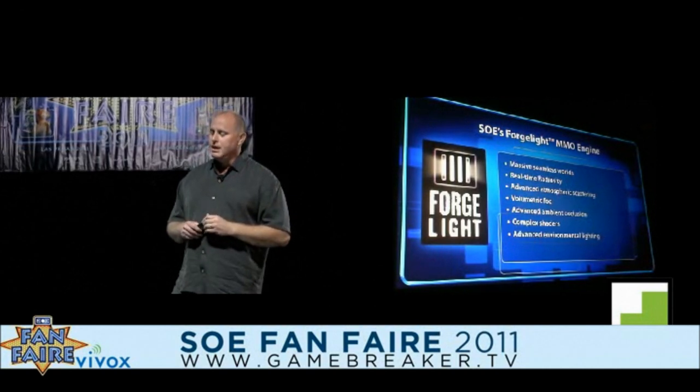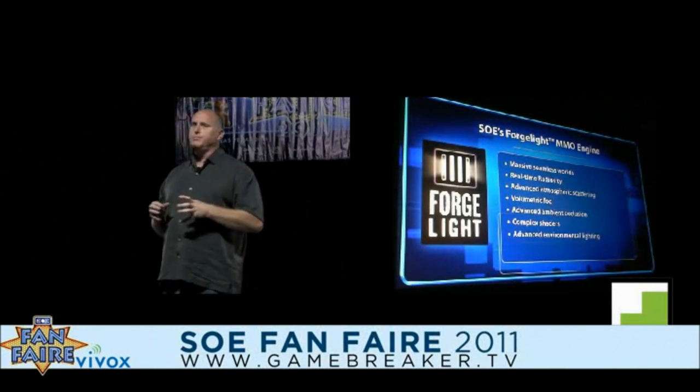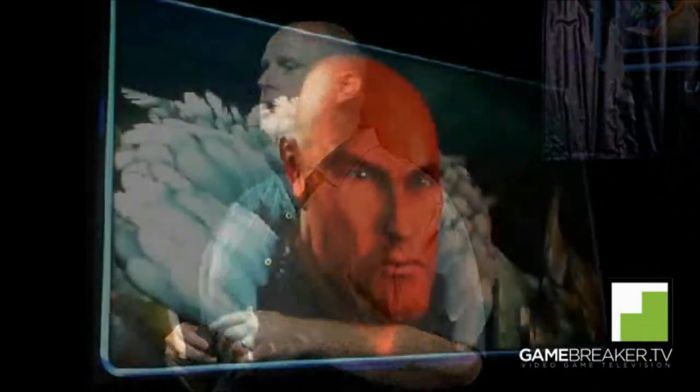Advanced environmental lighting — we've spent a lot of time in this engine building really deep gameplay-enhancing features. Advanced environmental lighting means that when you cast that fireball, it's going to be a fireball and you're going to see it from miles away. We've also built in a real-time physics system. Think about a physics system built into every single aspect of your gameplay. We partnered with NVIDIA and their amazing physics engine. It means that we can make some of the most amazing looking characters and environments ever seen in an MMO or a single player game. Instead of talking about it, why don't I show you?